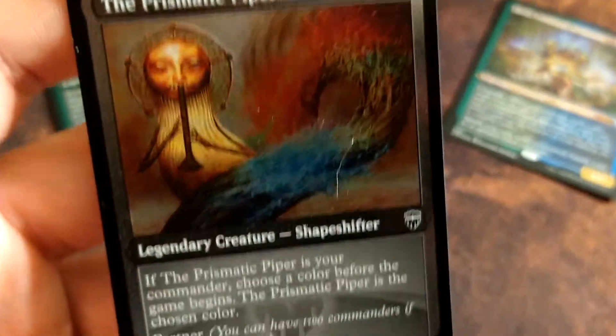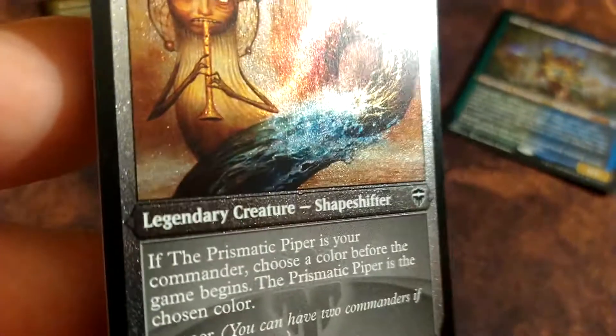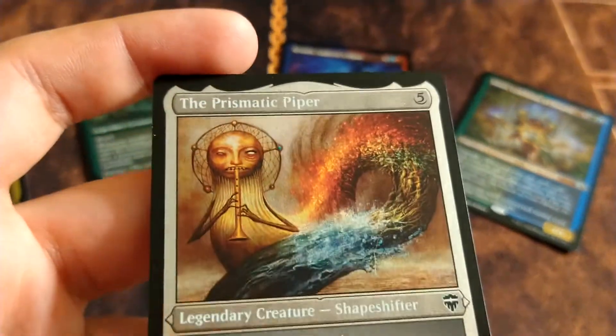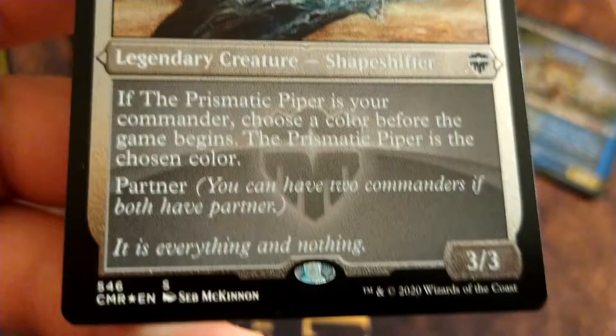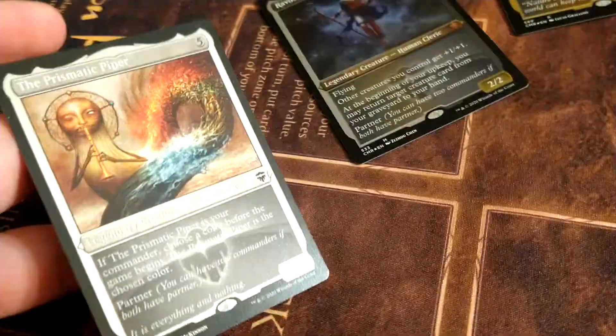This is just a close-up on some of the new etched foil cards from Commander Legends. Got a couple of different ones here. This is one of the colorless ones — you can see the rarity is an S. It's not really meant to be an entirely playable card, just for drafting purposes.